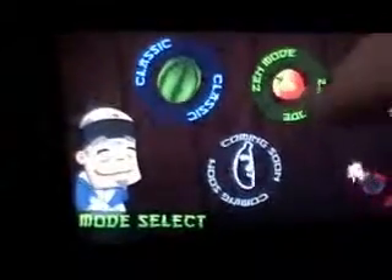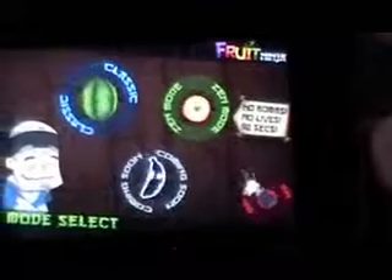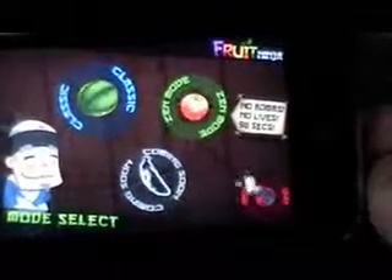Here we've got the options of different modes. We got Classic, Zen Mode, and then Coming Soon — so obviously it's not there yet. What you gotta do is you've got three lives, you gotta slice the fruit, and you gotta try not to hit the bombs. If you hit the bombs, your three lives are over. So yeah, you just gotta hit as many fruits as you can. I'm gonna go into Classic Mode.